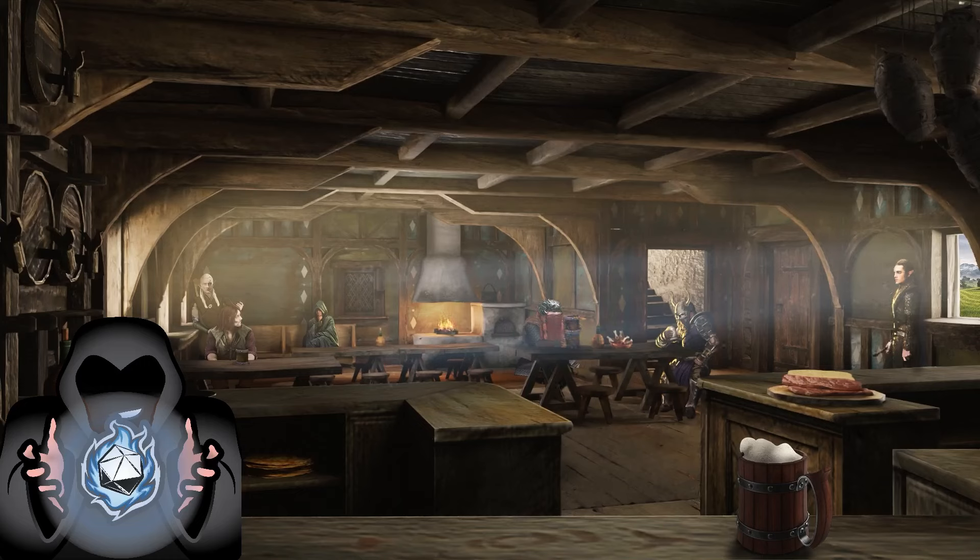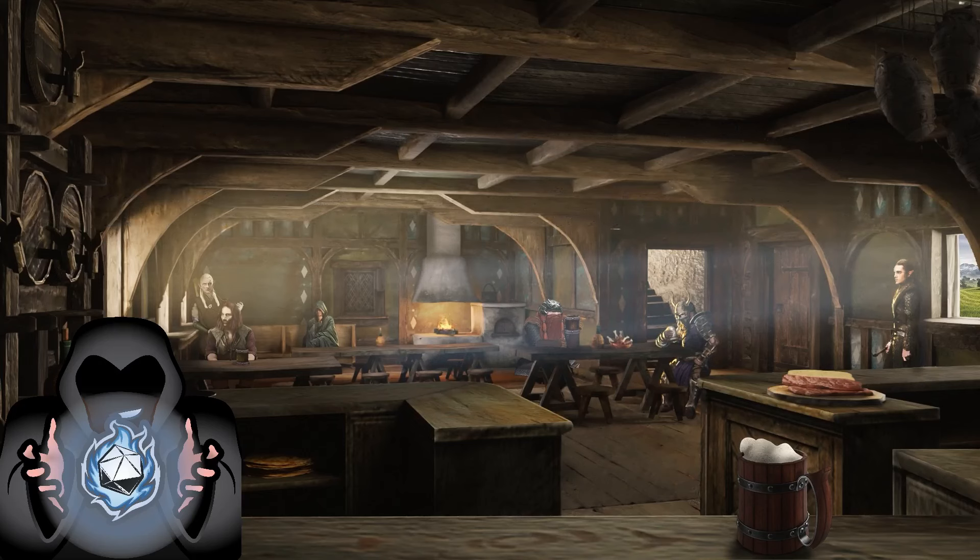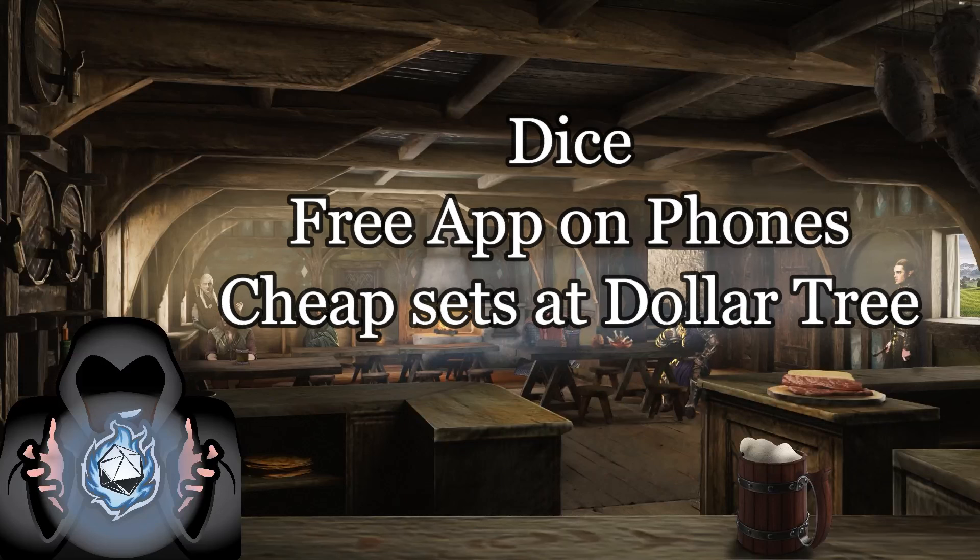The SRD may lack art, but it's free. Encounter design and CR is one of the biggest pains in Fifth Edition D&D. I'll link a site called Kobold Fight Club below — this will help you with proper CR design and encounters so you don't have to figure it out yourself. I also believe the Monster Manual is in the SRD, so you can use those monsters to make fun stuff for your game.